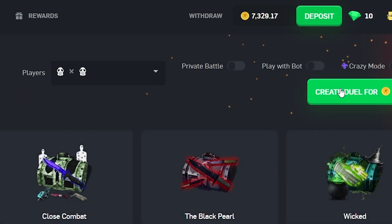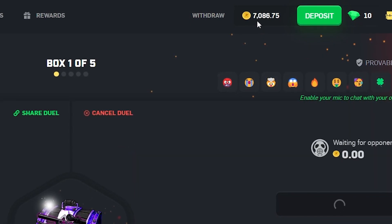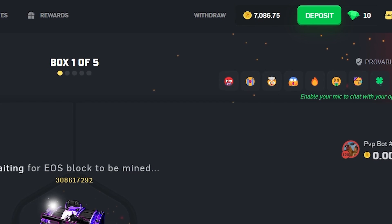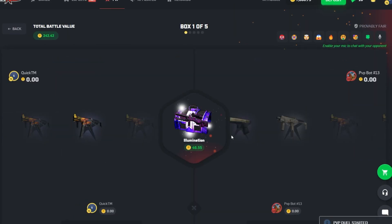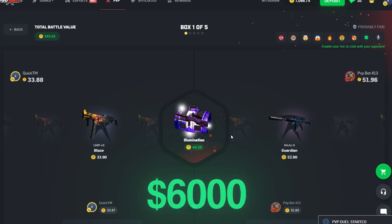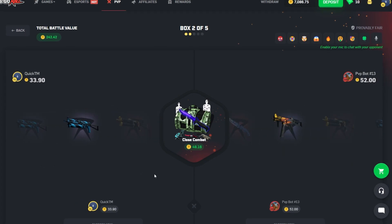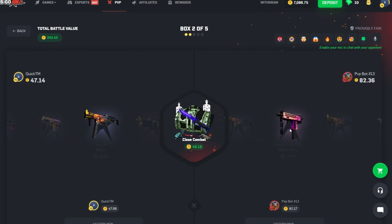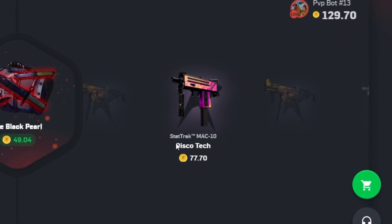We're going to start out with a 242 dollar battle. I like to set a bottom line, so the bottom line for today's video is six thousand dollars. The 52 to 33 result is okay, we can work with that. I wouldn't mind a nice pull early on though — 77, looks like he got the stat-track version. We'll give it to him.